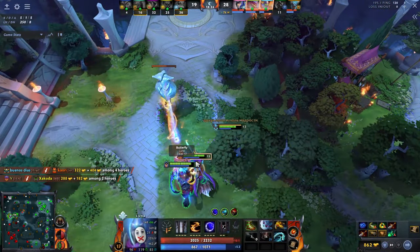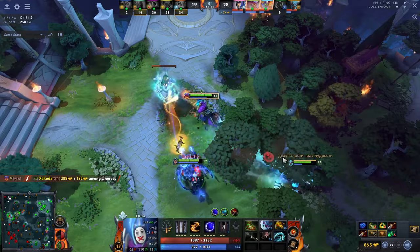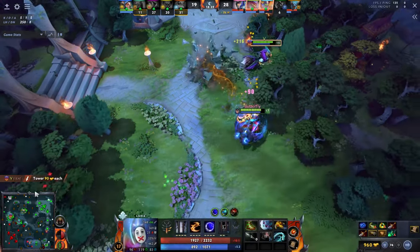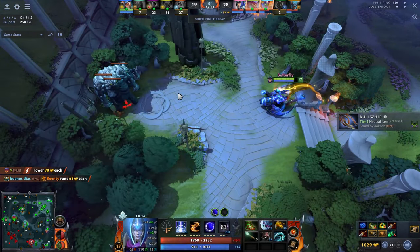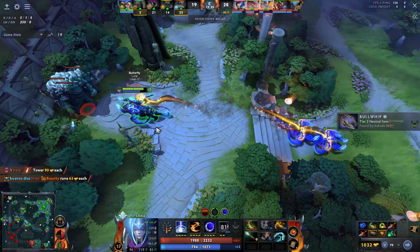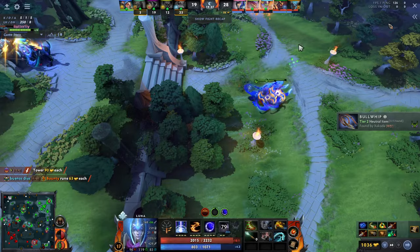Coming to the mid game: with max Lunar Blessing and Moonglaves, go for Mask of Madness and Manta Style. Mask of Madness allows Luna to lifesteal and move faster between camps. This way Luna can outfarm enemies and get items faster.